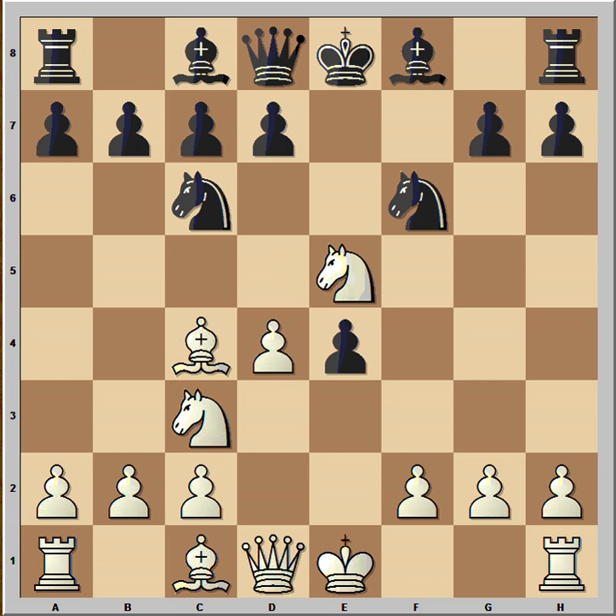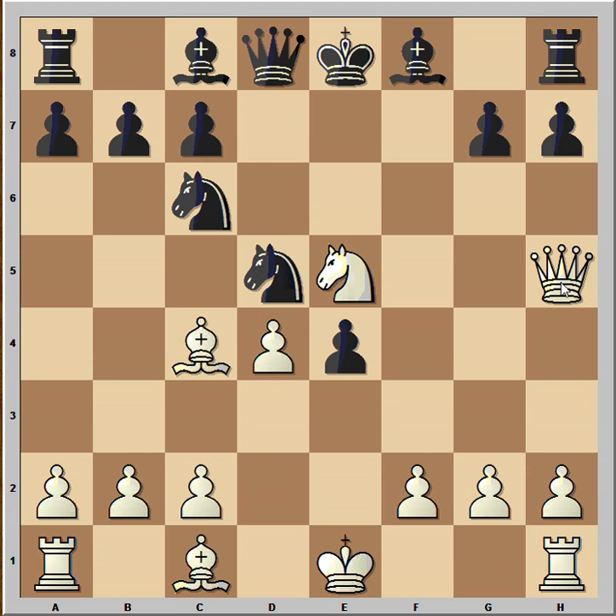Nowadays the more popular move is Queen to e7. Black played d5, Nxd5, and Black captured — he is ahead now. But the Knight is no longer guarding h5, that's why White played Qh5 with check. After g6, how would you continue in this position?